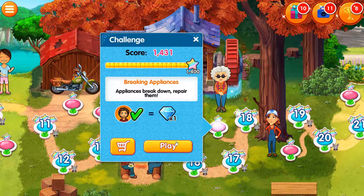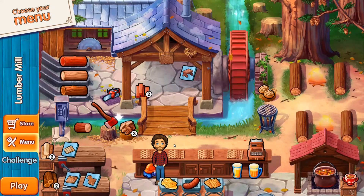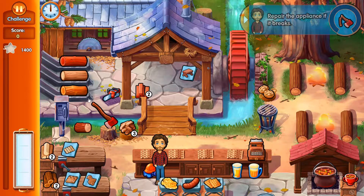What's up folks, Game and Josh here, another episode of Delicious Emily's Hopes and Fears. Today we're in the challenge level after 17, breaking appliances. Appliances break down to repair them. Let's get started — we're on advanced difficulty level, we have everything unlocked.